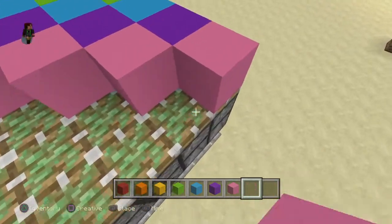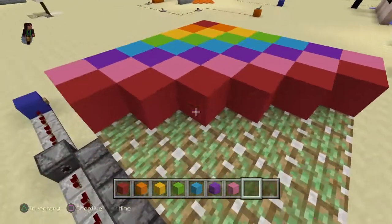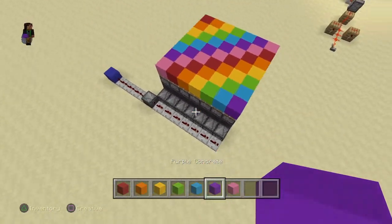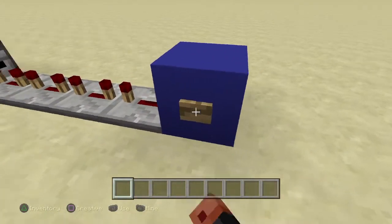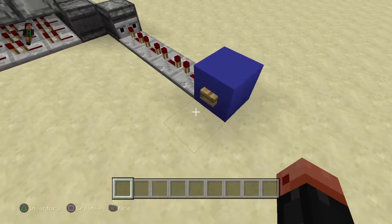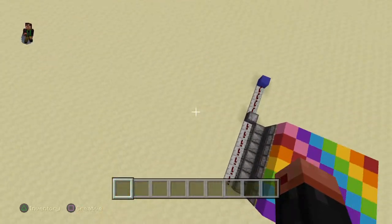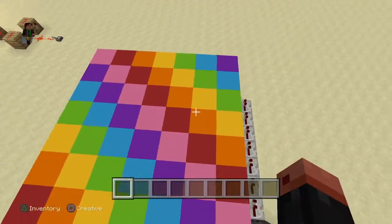It's very important that you make sure you get all the corners and do not forget like I just demonstrated. You won't have room for your last color on this side. But here it is and all you have to do now is press this button and watch the magic happen. It'll push up one by one, then pull it down one by one. So that is your fully working Redstone Rainbow Wave Machine.